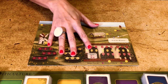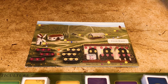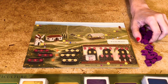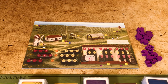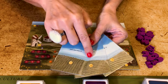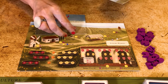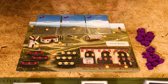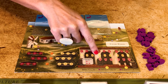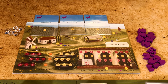Each player takes a vineyard mat matching their color. This is where you place new structures — for now place all the structures next to your mat and keep all your workers with them too. This is where you plant your vines. For now take three fields: one five, one six, and one seven, and place them face up, one on each field. Here's also where you harvest and mature your grapes and where you make and age your wines. You can keep a few of the glass wine tokens next to you.